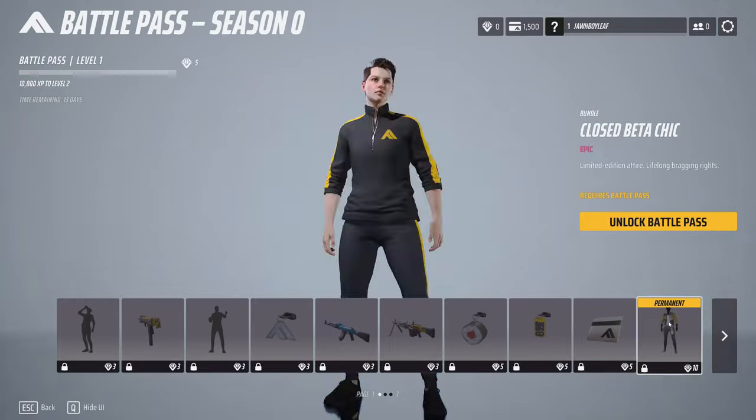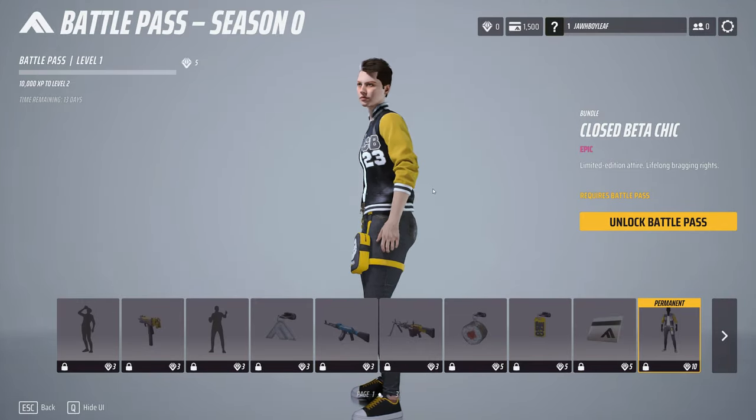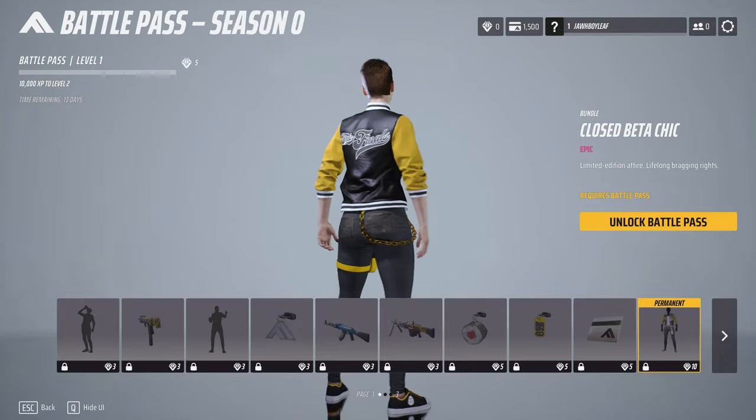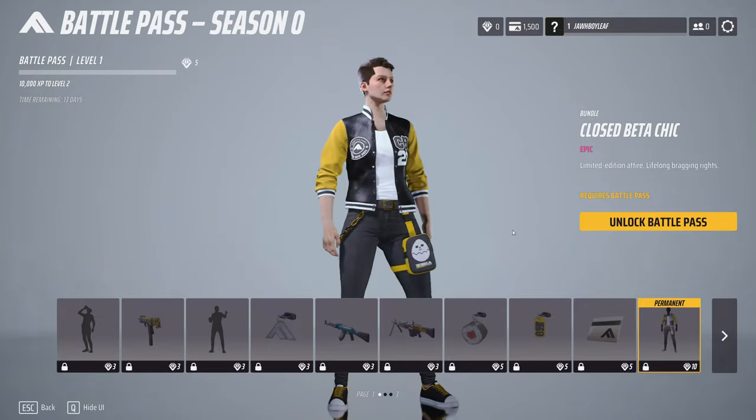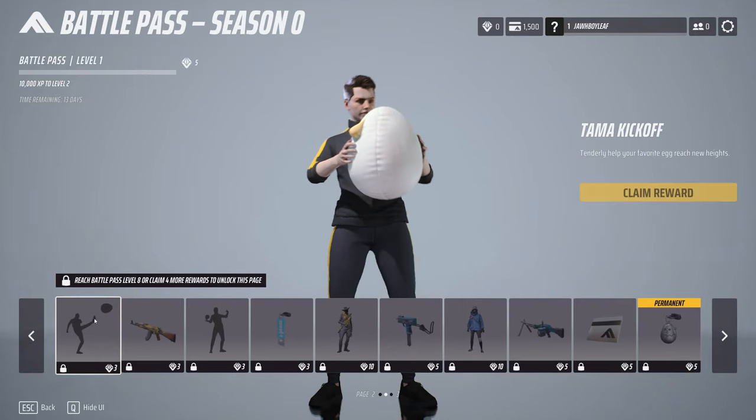And then we get some 1,000 credits here. And then this is our first outfit we get from the battle pass. It looks pretty cool — they're going for a black and gold for the season, I guess. And they got some baby blues in here too.